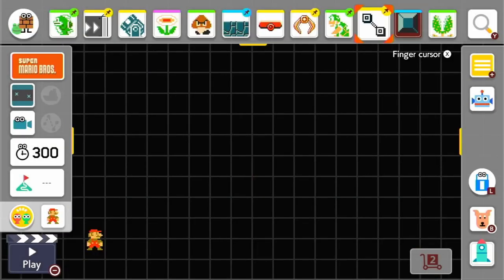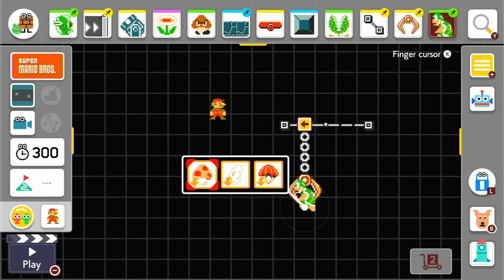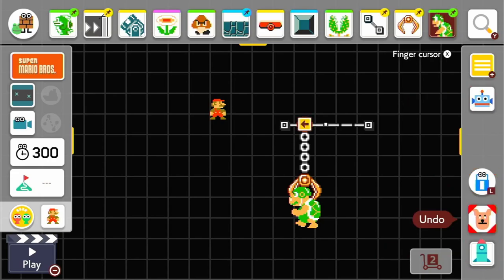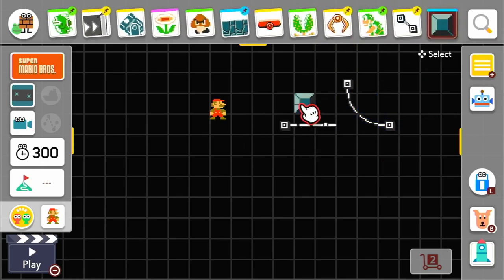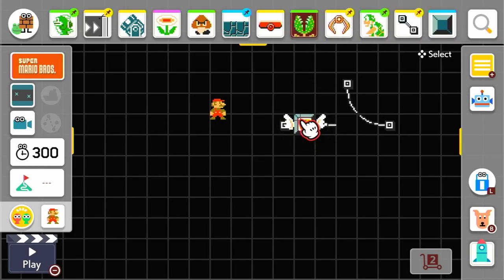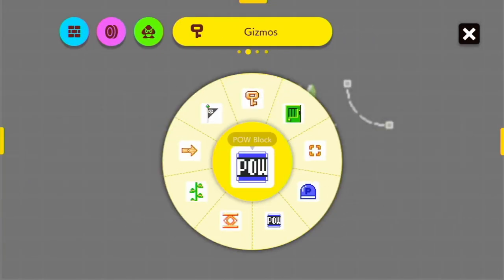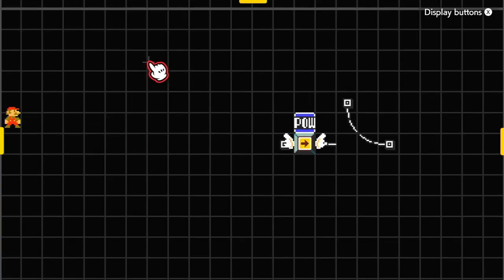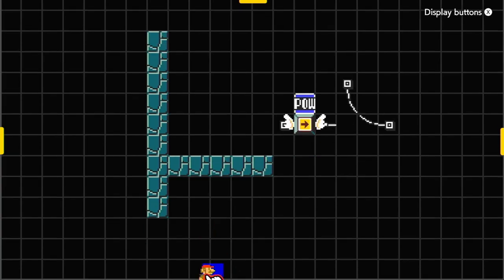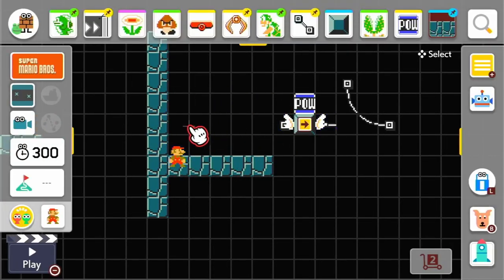Carry teleportation is when you have an item going off a broken track and it carries another item with it. Usually it's a block carrying an item — such as a POW. Even though the block will go to the bottom left, the POW will get caught on different ground blocks. The POW will end up here because it gets caught midway — so it gets carried from point A to point B.